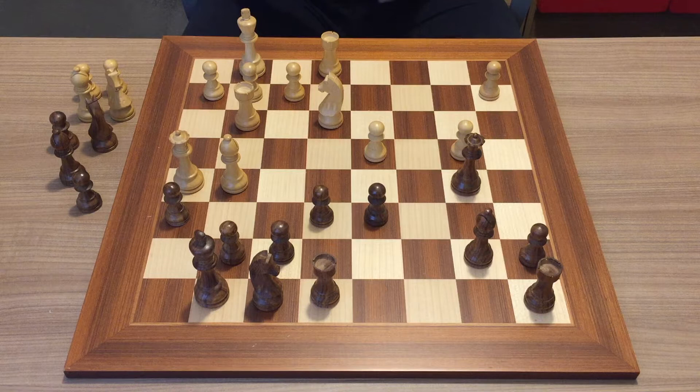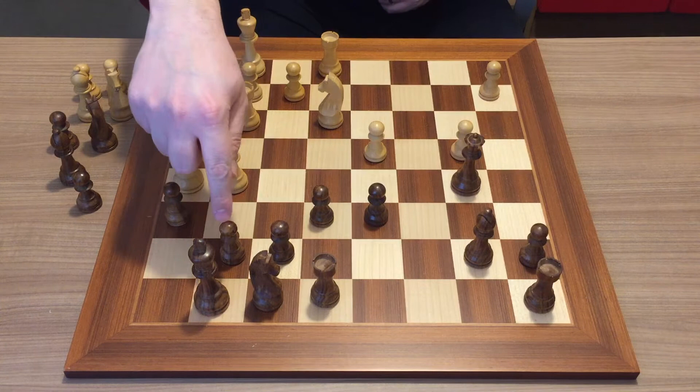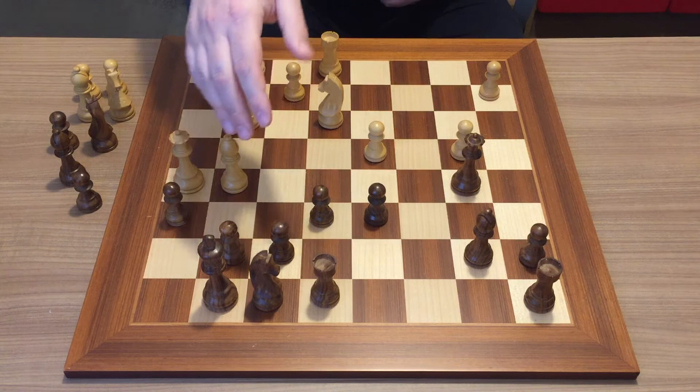Okay, so the solution to this puzzle is the famous so-called windmill pattern. The windmill occurs when the king has only two squares to go and you can use the combination of your rook and bishop to almost perpetually check the king, and then just by moving the rook you can wipe out all of your opponent's pieces.